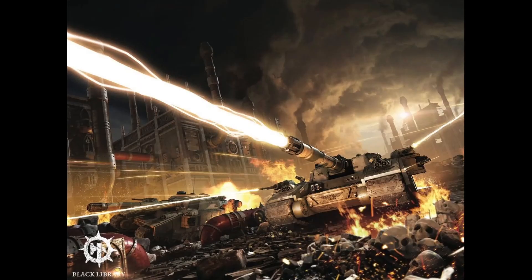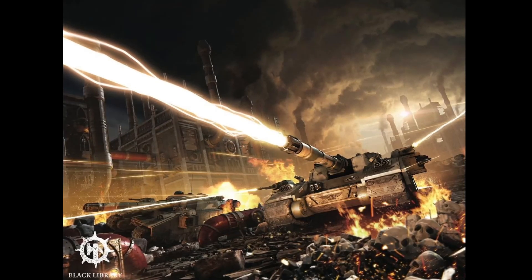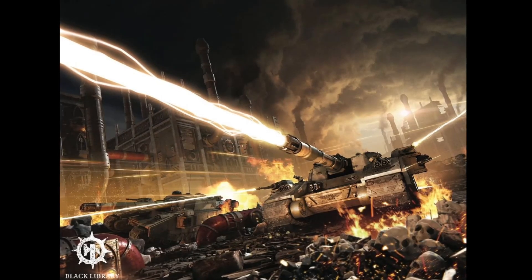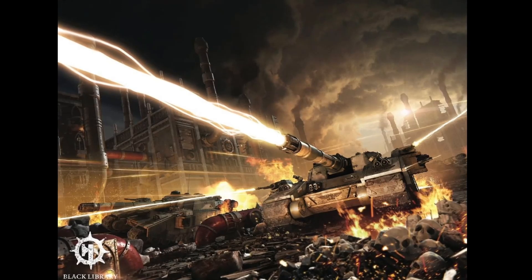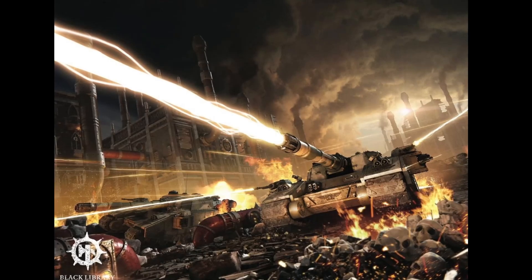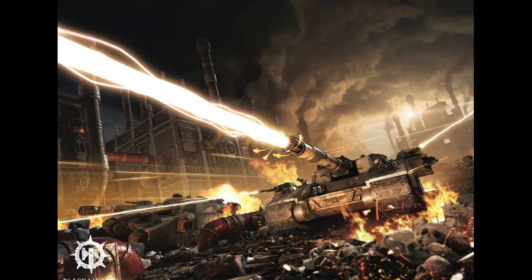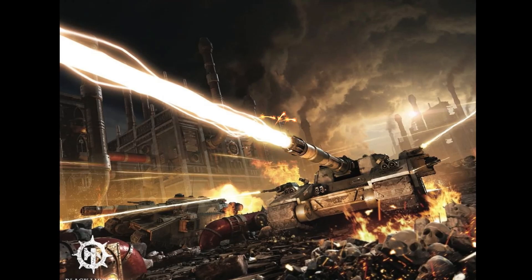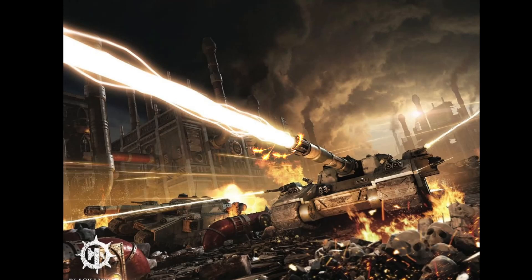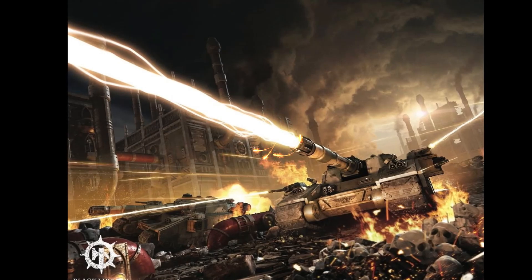The presence of a Baneblade on the battlefield significantly influences Imperial Guard tactics. The strategic placement of this colossal war machine can make or break engagements, turning the tide of battles that seem unwinnable. In response to its presence, enemies often divert valuable resources to counter the threat, allowing the Imperial Guard to exploit weaknesses elsewhere. The Baneblade's overwhelming firepower and defensive capability makes it an ideal anchor for holding vital objectives or defensive lines. Its presence alone can deter enemy advancements, bolstering the morale of Imperial Guard forces and inspiring them to fight with unwavering determination.